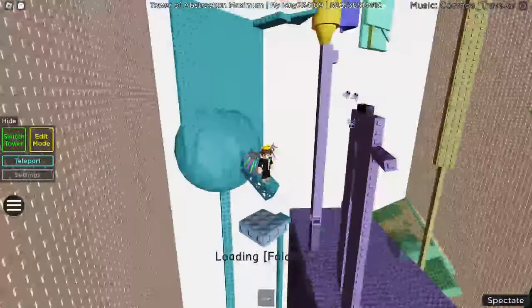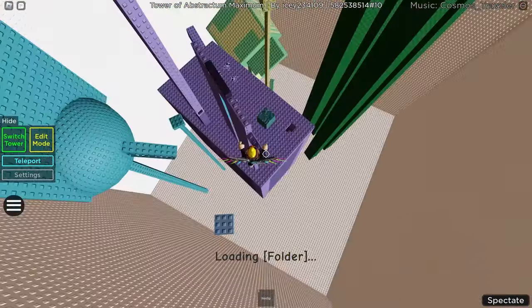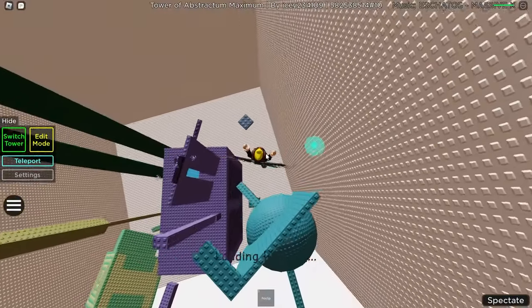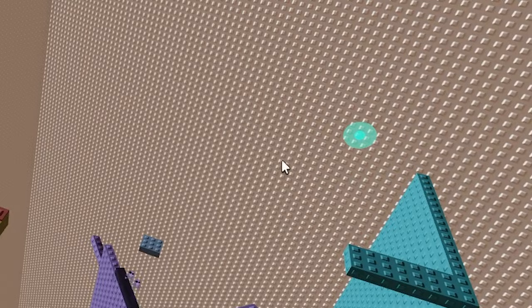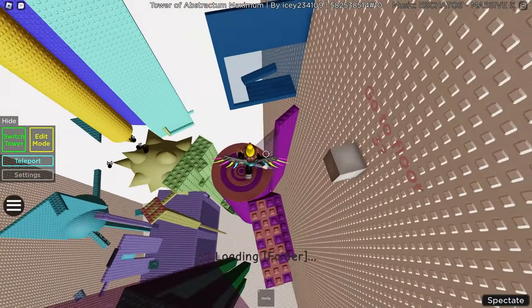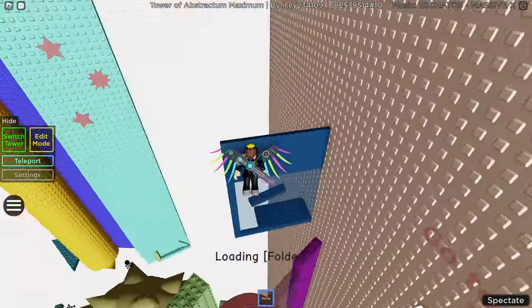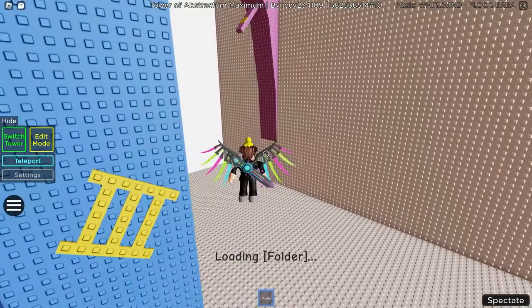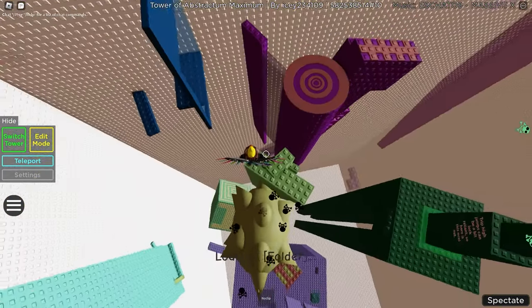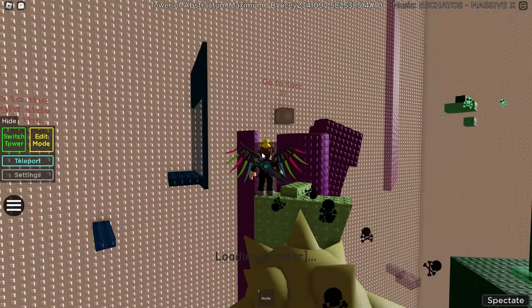Pressing another button activates a teleporter that takes me somewhere new. Now I can go on top of this platform, and there's a conveyor that might launch me - it's actually a teleporter to floor two. There's a roman numeral marking when you get to the next floor, which I didn't notice earlier because it just looked like detail. I reset so the button unpresses and I can play through it properly.